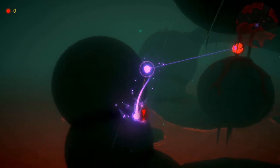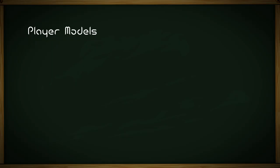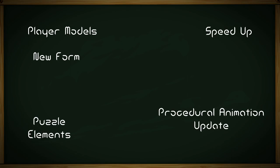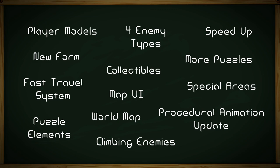Last time there wasn't much, if I'm being honest, so this time we have a couple of new things: player form models, new player form, speed up ability, new puzzle elements, procedural animation update, climbing enemies, four enemy types, more puzzles, special areas, world map, map UI, a fast travel system, and some collectibles.